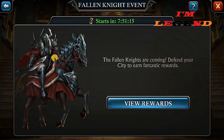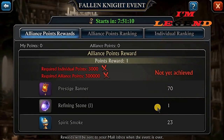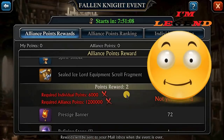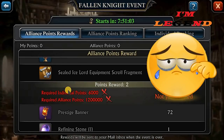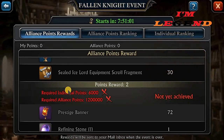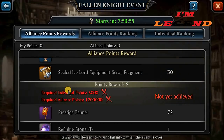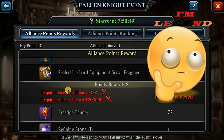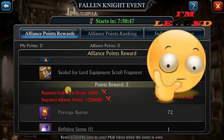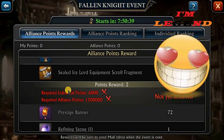They are giving away like 30 I-slot equipment fragments per follow night. This way you can get like 60 fragments in one week that has a follow night, giving you a chance to get 60 I-slot fragments every two weeks. In one month you will have 120 fragments, and in three months you will have a full I-slot equipment set.